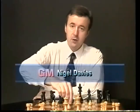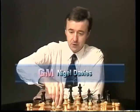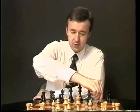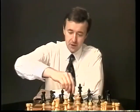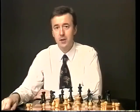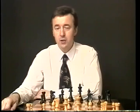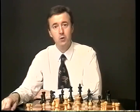Against White's solid opening move d4, the Grünfeld Defence — with Nf6, c4, g6, Nc3, and now the move d5 — is one of Black's most aggressive options. From the outset, Black aims for lively and dynamic piece play, and it's no surprise that this opening has been a favourite of no fewer than five world champions.